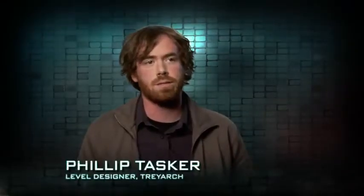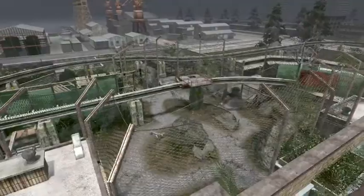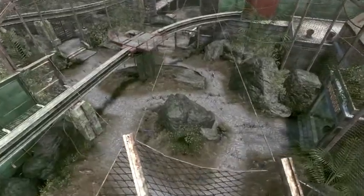Zoo takes place in an abandoned Soviet zoo. It provides a lot of overwatch positions. There's a monorail that runs throughout the entire zoo. A good tip for Zoo would be to get on the monorail. If you can get up there, you can walk around most of the level. It's a great advantage point.